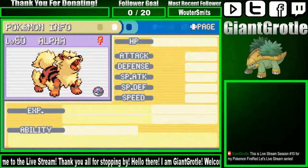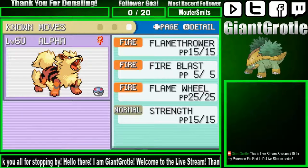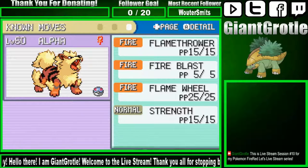Alpha my Arcanine is holding a Charcoal, which raises the power of Fire-type moves. She knows Flamethrower, Fire Blast, Flame Wheel, and Strength. And that's about it for the team.